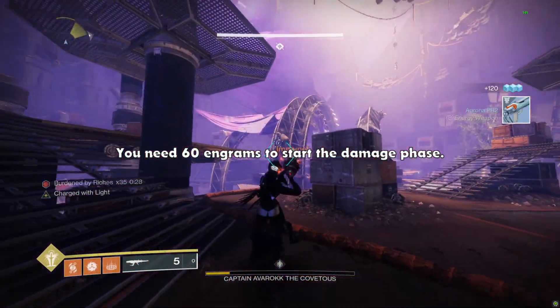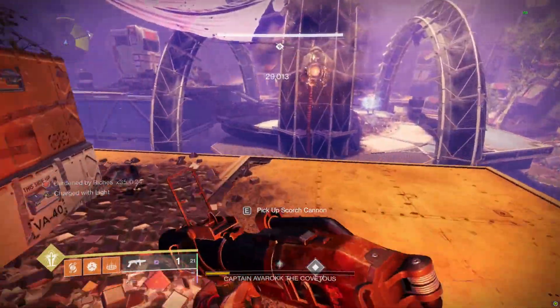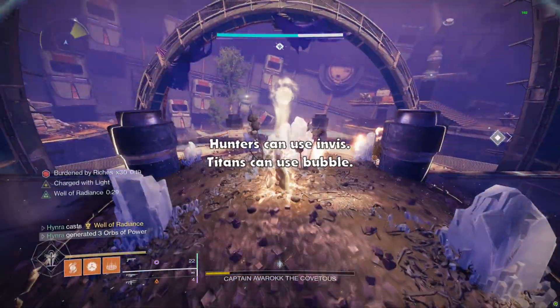You need a total of 60 engrams to start the damage phase. What I like to do is get 40 to 50 engrams, then deposit all of them in the middle using my Well of Radiance. That way I can collect another 10 to 20 engrams to get my super back for DPS.